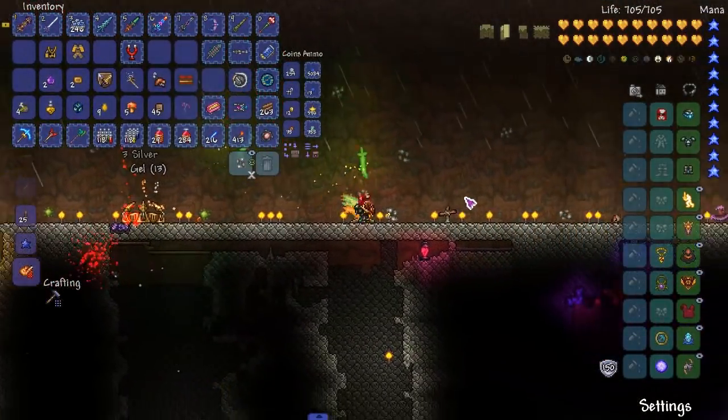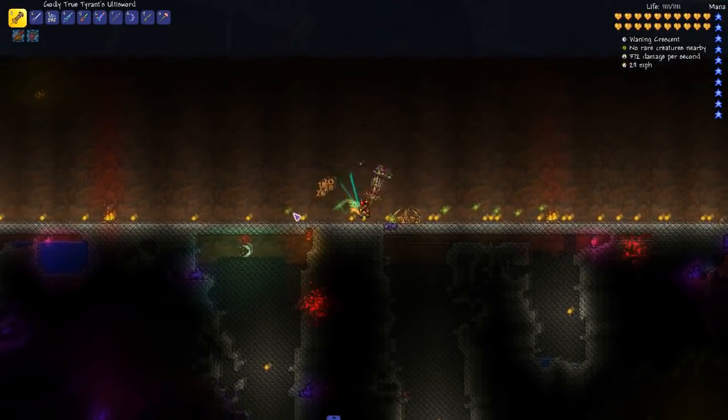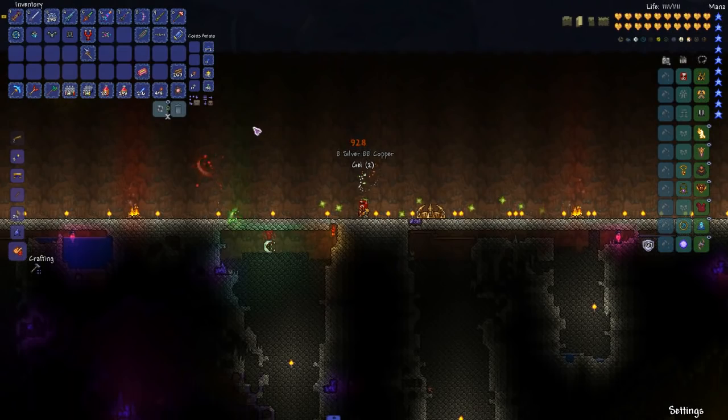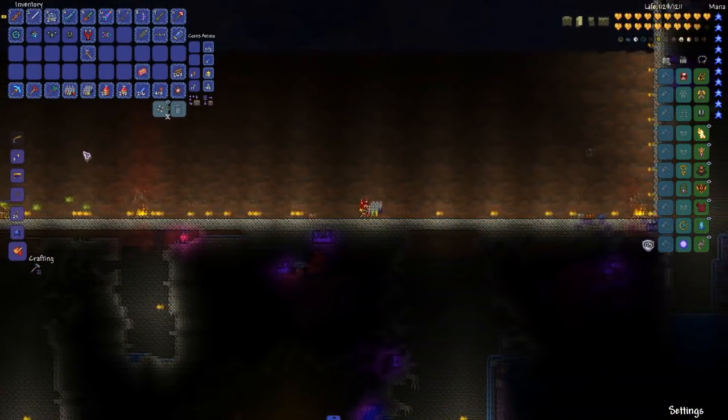This is the set we want though - the Genji set. 55 defense on the helmet alone, that's a lot of defense. 50% increase melee damage, increased melee speed and crit chance. The chest plate has 45 defense - enemies are most likely to target you, max life increased by 500. Dog is about to get a whipping. I'm gonna fight another Gilgamesh - I'll be right back. We're gonna fight Dog. I have hopes we'll beat him.